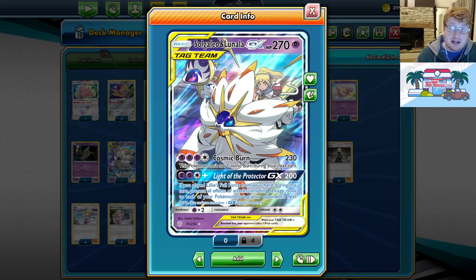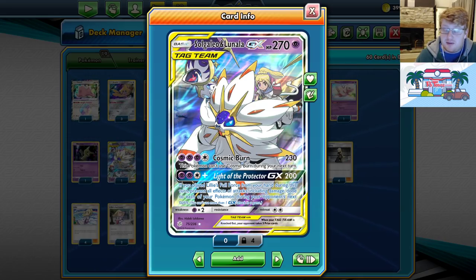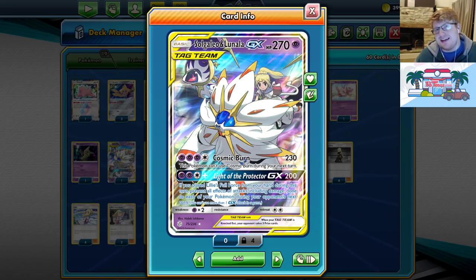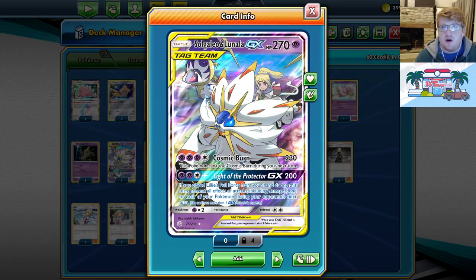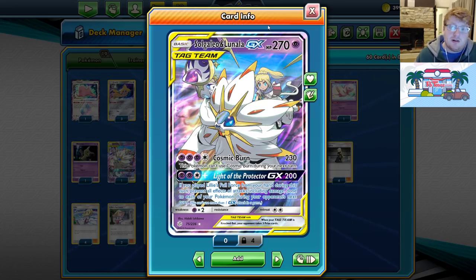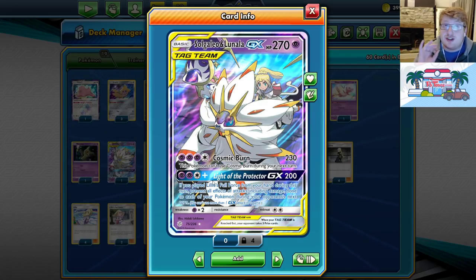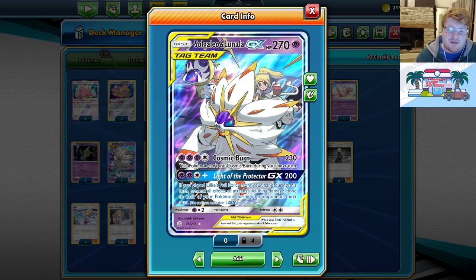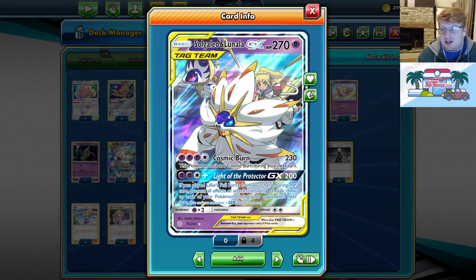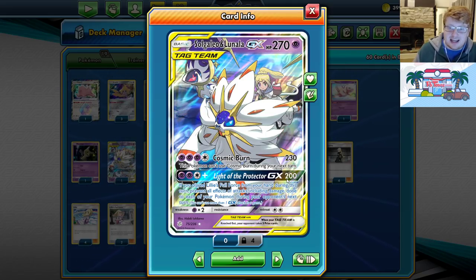I know previously I did a Malamar list that played Lopuff. I think Lopuff's still good and still very good against Mewtwo and Ability Zard, but I think ADP is moving away from a heavy Dedenne line and they probably won't want to use Keldeo against you anyway. So Lopuff is actually quite bad against ADP. I'm preferring Solgaleo-Lunala, who was an absolute champion against ADP. Having that turn of immunity from attacks can be so game-changing against them because they try to beat you in four attacks. If you weave in Light of the Protector, it minuses them a whole turn while you're doing 200. So this is a fantastic attack to have against ADP in particular.